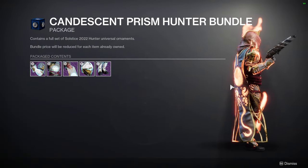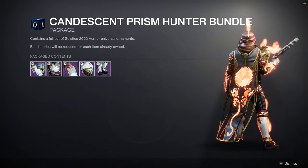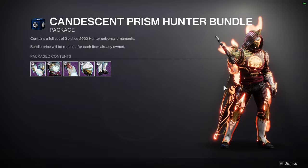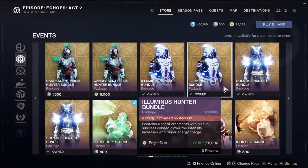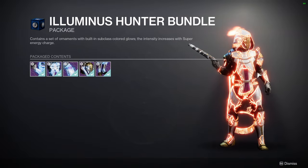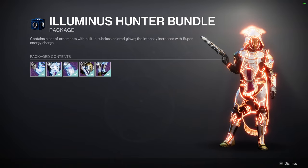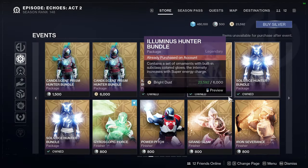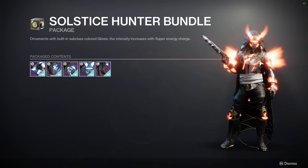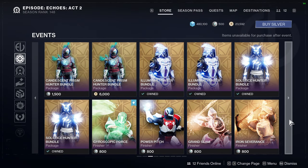The Candescent Prism Hunter Bundle — I'm not a fan of this armor either. The boots are pretty decent and the chest piece is super cool, but the arms and the cloak could be better, and the glow I'm not a fan of. I really have nothing positive to say about it. Illuminous Hunter though — this armor set is bitching as fuck. The arms are asymmetrical, but if you're a Hunter main you know we get asymmetrical everything. The helmet looks a little too fat, but the cloak, boots, and chest piece are super dope. Solstice Hunter Bundle is super cool — the boots and chest piece are cool, the arms are probably the weakest portion, but the helmet is super dope and the cloak is amazing.